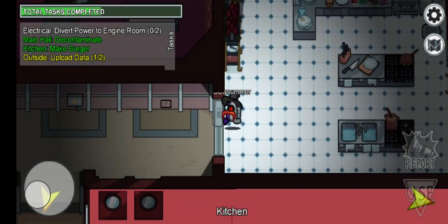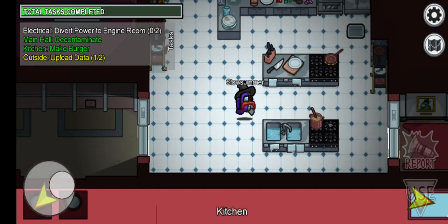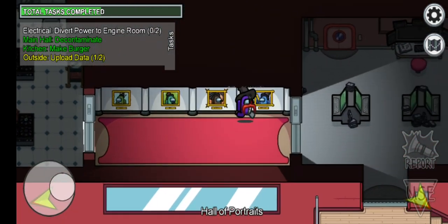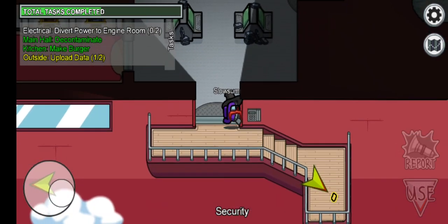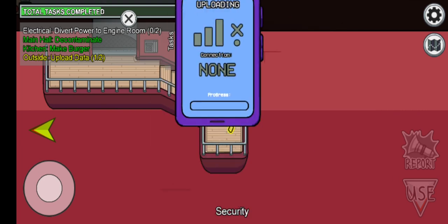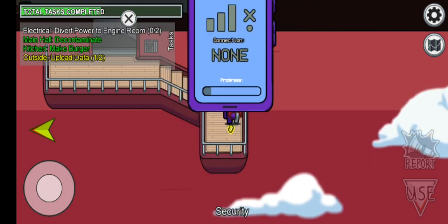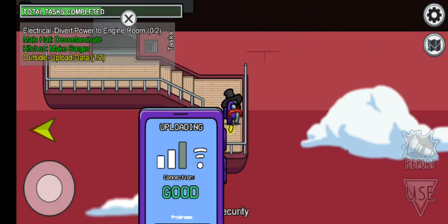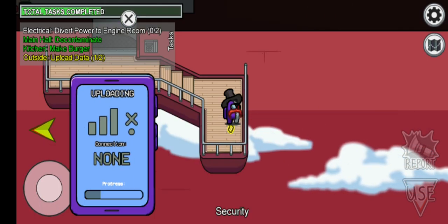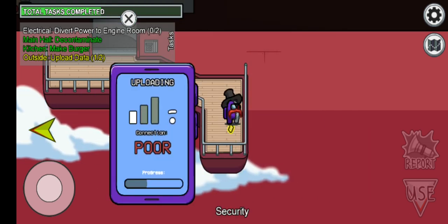So some of you could figure this out, some of you can't. So I am going to show you how to do it. I am going to go to the balcony, or you can go to that viewing deck. Then click use, then click this, and then move it at the core.